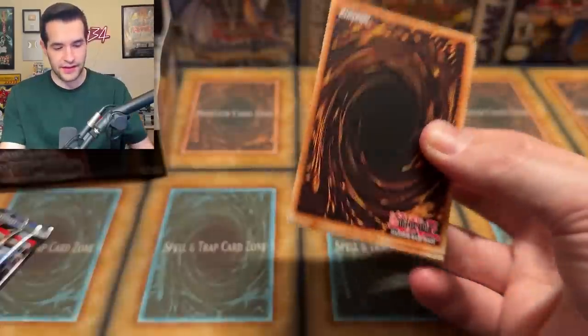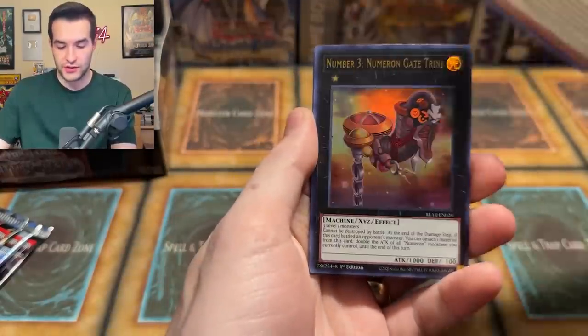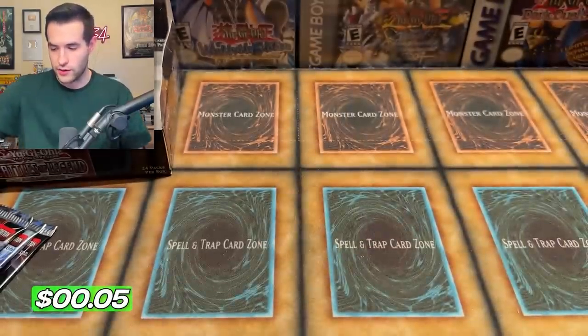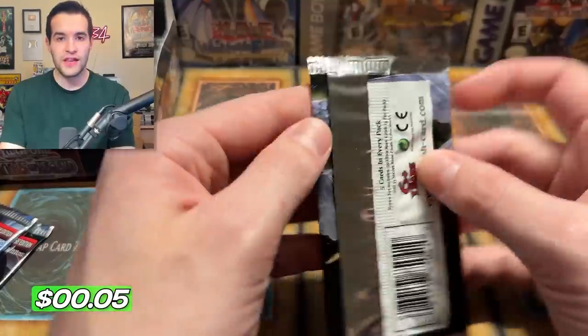Last few packs — I've pulled them out. We have four more Battles of Legend Armageddon packs and one old school pack. We have Appliancer, Number Three, Salomangrate, Calentosis, and Powered Crawler. Not great there.